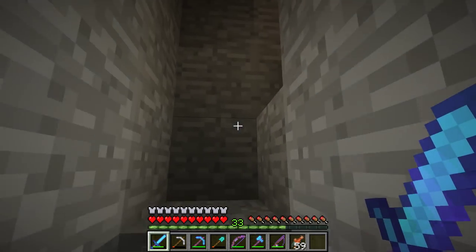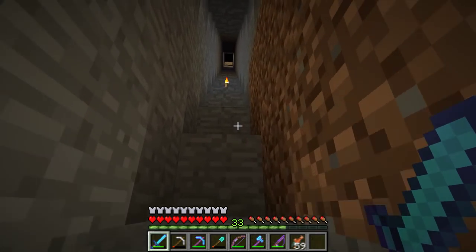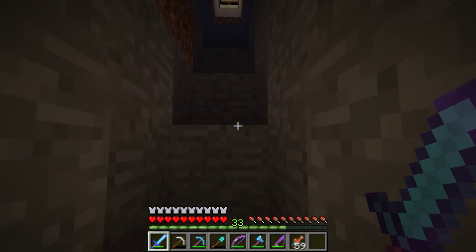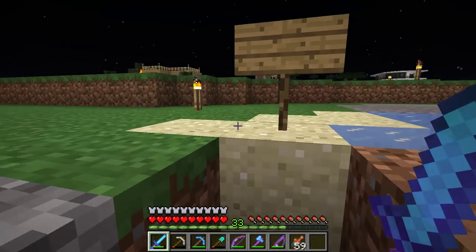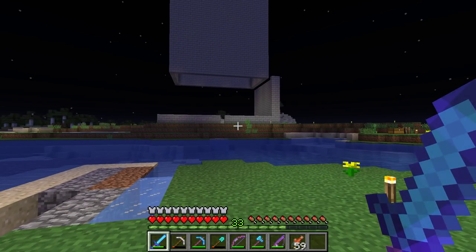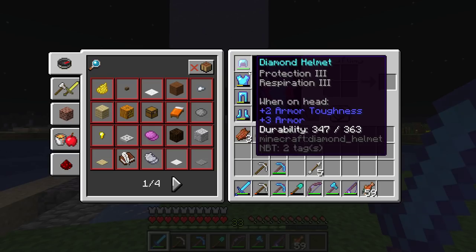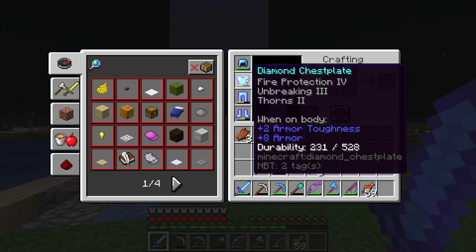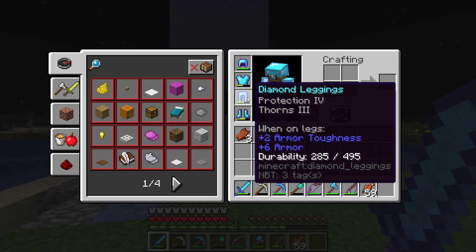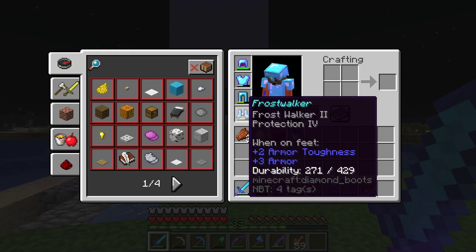I could show you guys my armor. My diamond helmet has Protection III and Respiration III — I didn't really want Respiration III but I guess it helps with all the new water expansion stuff. We got Fire Protection IV, Unbreaking III, and Thorns II — I kind of like the thorns. Protection IV and Thorns III on the chestplate. And we got Frost Walker II and Protection IV on the boots, which I even named 'Frost Walker.'